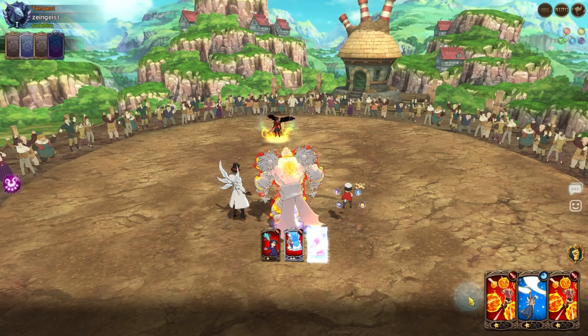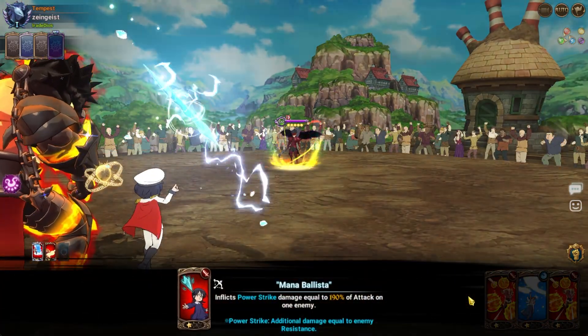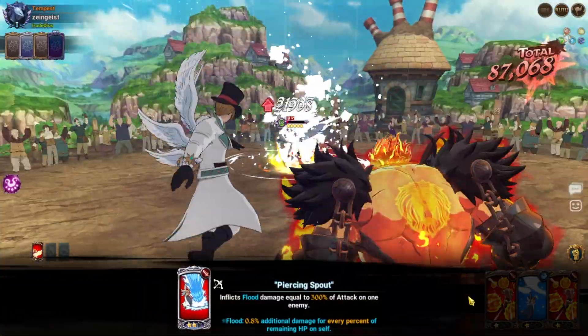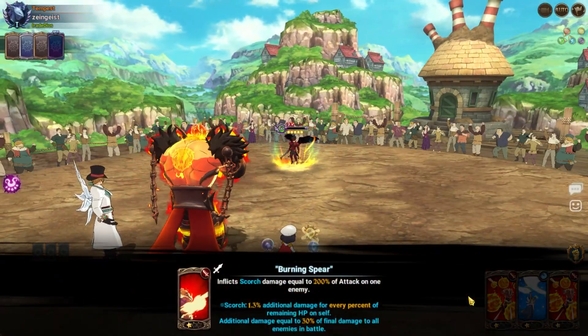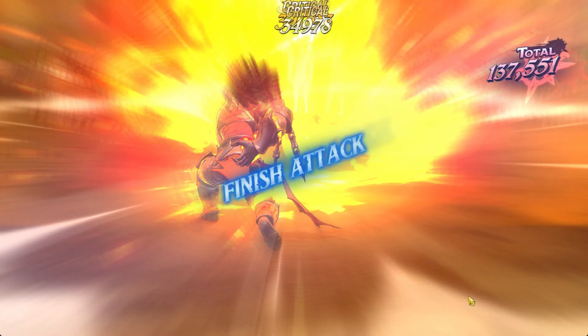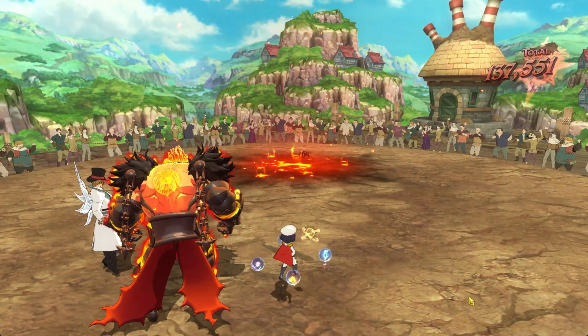He also can steal ultimates, which is really good. It doesn't really affect too much against the Liz teams, but it definitely can work.